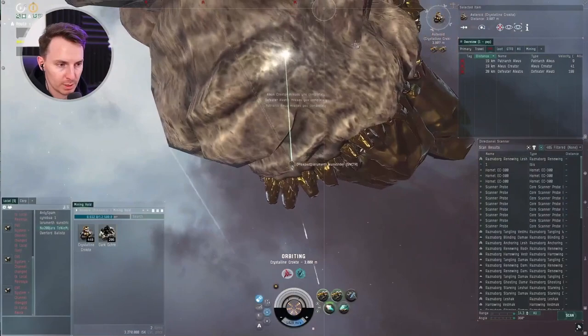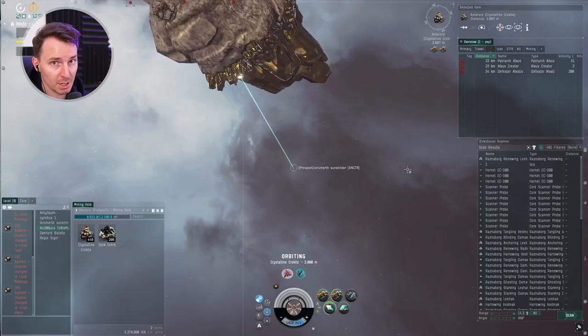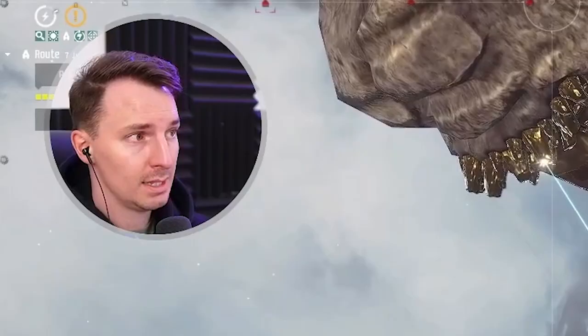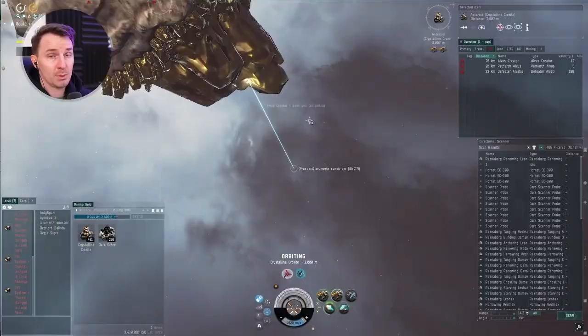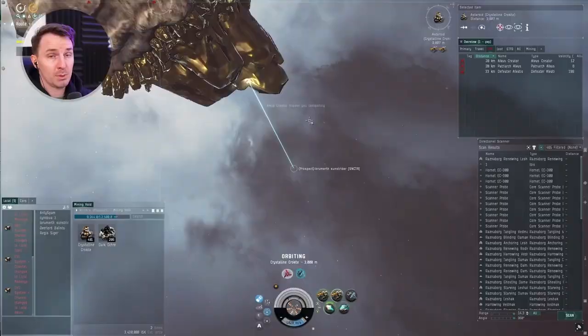I like having my mining hold up on screen so I can see how close we are to being full. I didn't use my survey scanner this time because there's just one big target — crystalline crookite — that's what I'm going for. So: navigate to low sec, orbit the asteroid fast so NPCs can't hit you, watch local, check your D-scan, keep your PVP tab up — not the mining tab. And that's basically it for the Prospect. If you enjoyed the video, press like and subscribe. Thank you for 1100 subscribers — see you in the next video.